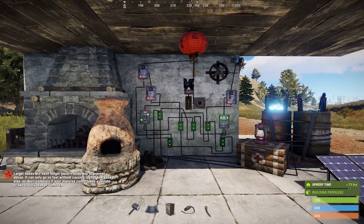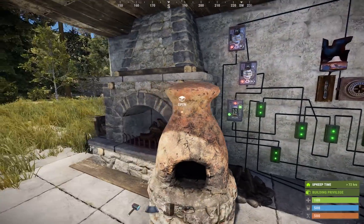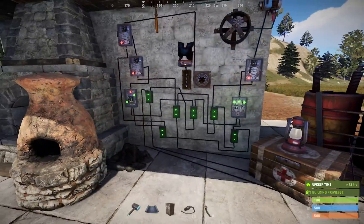I haven't seen a circuit like this anywhere else on YouTube. If someone else has developed a simpler version, please let me know in the comments. What this circuit does is it automates low-grade or wood-burning lights.